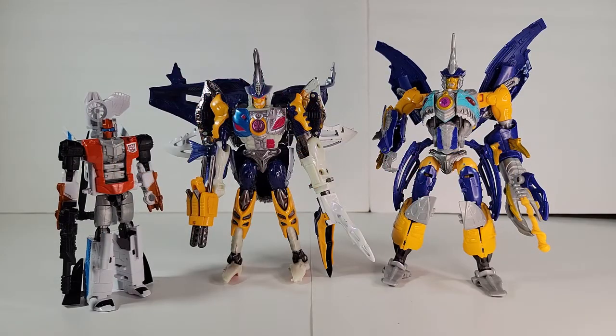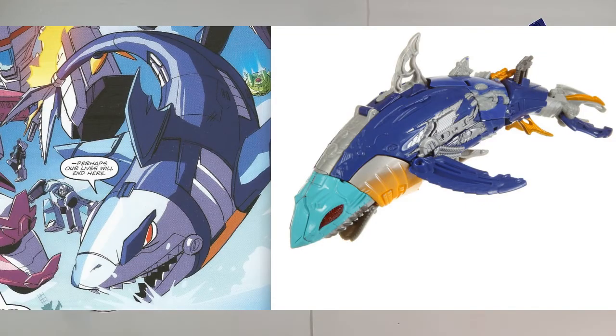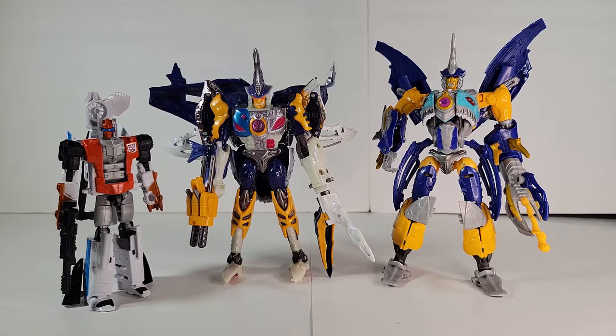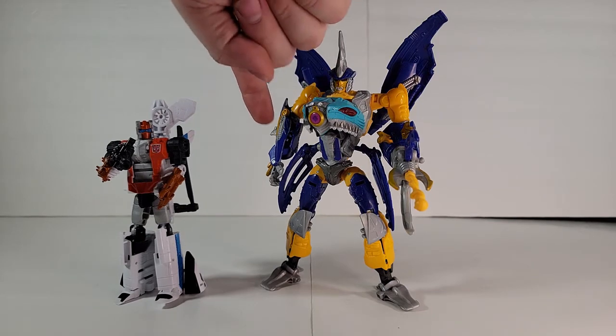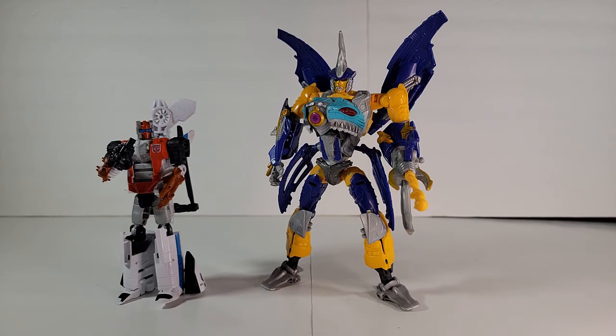We're down to the original RID 2001 and the Thrilling 30. Honestly, both work well for your IDW shelf. The T30 really doesn't have many features over the original, but I will give it to the T30 because the shark mode is closer to the IDW appearance and the robot mode is a lot less kiddy. So the winner is the Thrilling 30. This guy has some issues with hollowness and hand orientation, but still, it's a fun mold and a great representation of the character.